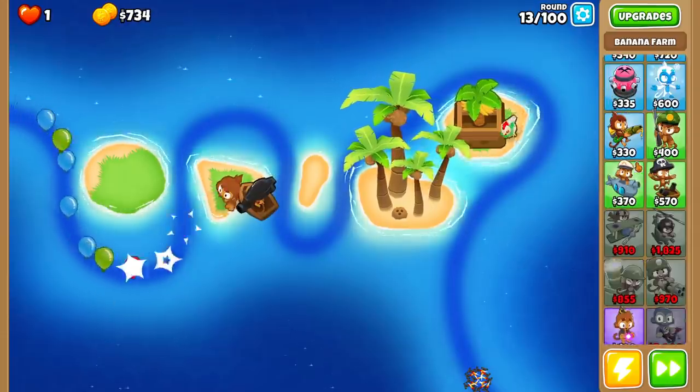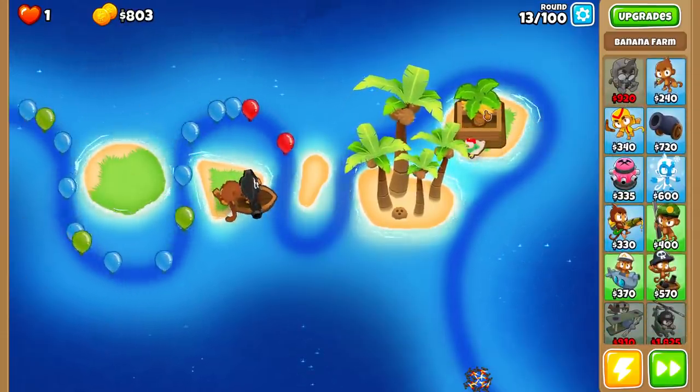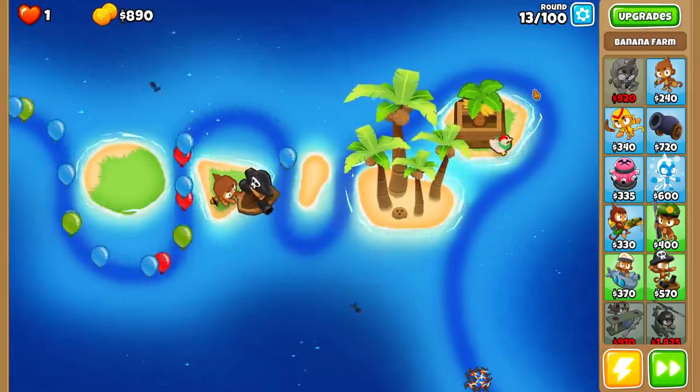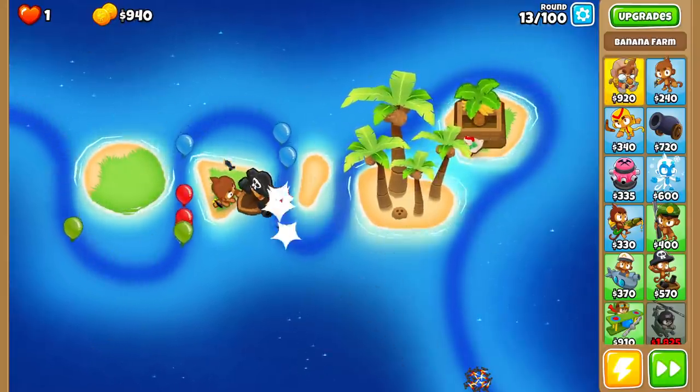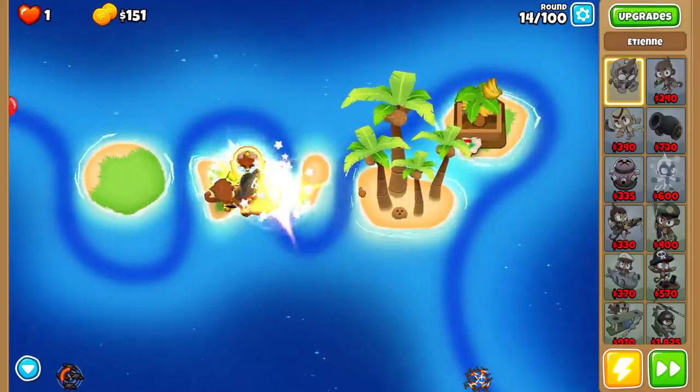We want to pop down our heroes as fast as possible, and today I decided to go for Etienne. He's not beastly or anything like that, but he's a pretty decent tower in his own regard. He can keep up the game right here, so we're gonna throw him down right next to my other trifecta of towers.